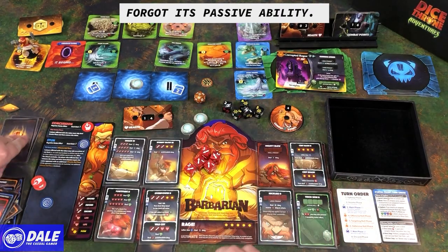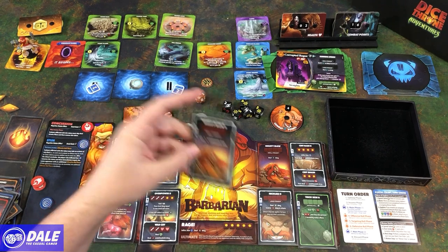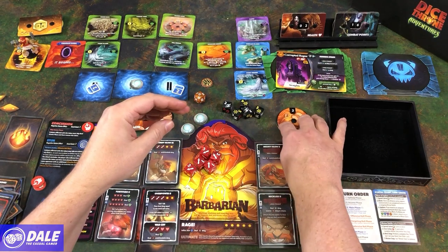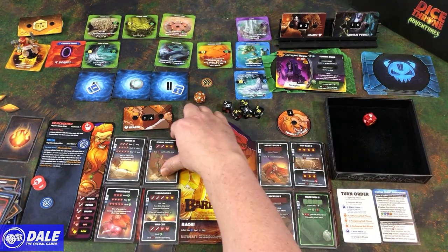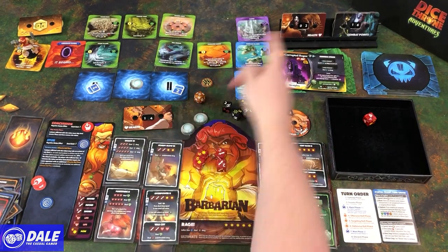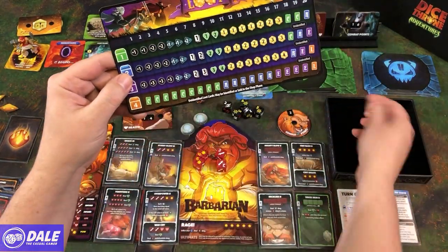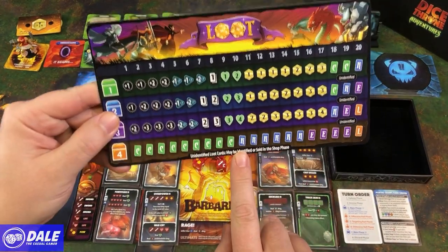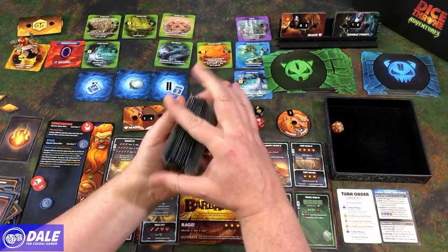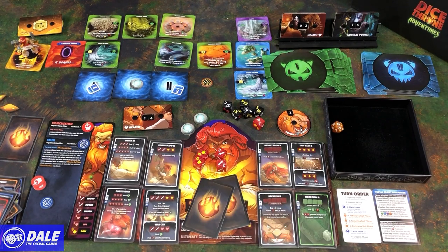On our turn: up to four CP, drawing Mighty Blow — eight undefendable damage. Rolling for small straight with those dice and dealing six undefendable damage — that will defeat the Rogue. Reward of four: rolling the loot die. A 10 means rare. We bring back the rare card pile, give them a quick shuffle, and we've got two rare cards. With that, we have defeated the scenario.